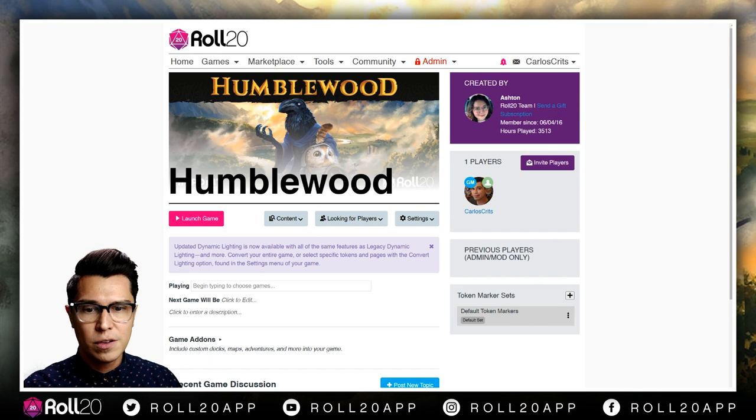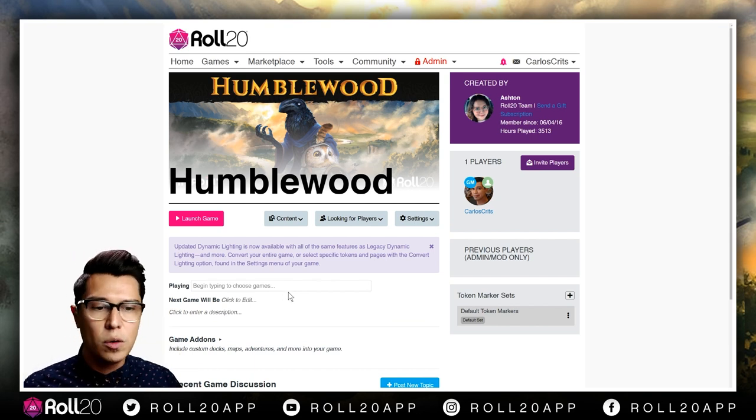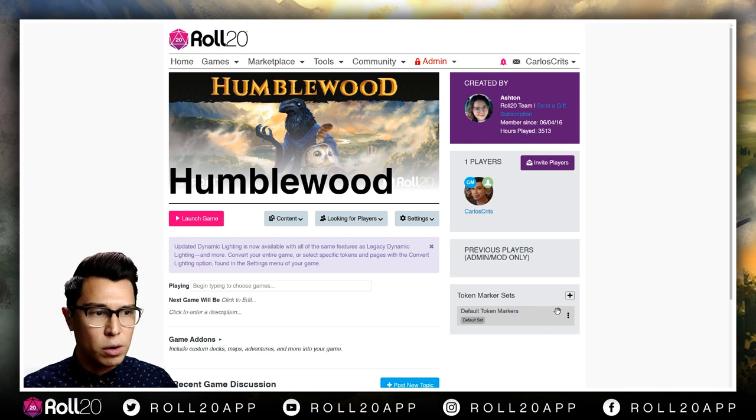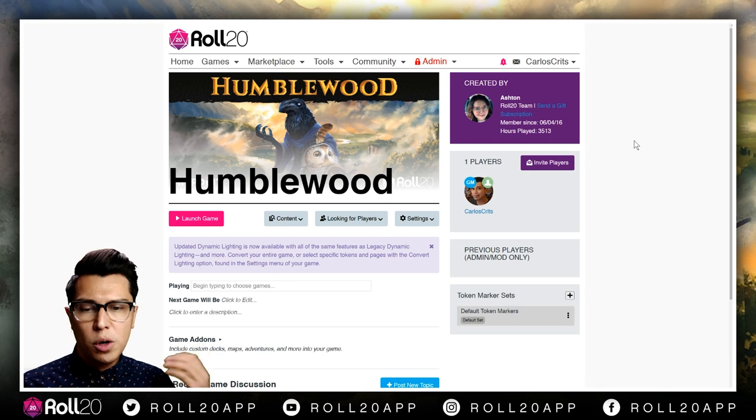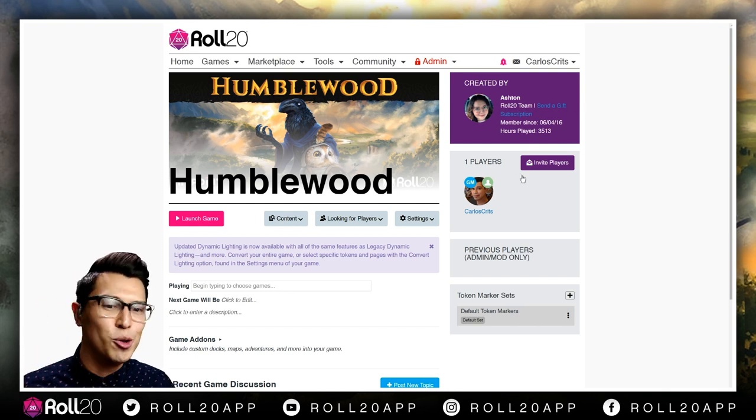You will get this page — your pre-launch page — which allows you to add players on the right-hand side, add token markers, stuff like that. My voice has been cutting out often — it might be a connection thing. So it'll take you to this landing page, and this is how I like to learn books — the Carlos Luna way to learn books on Roll20.